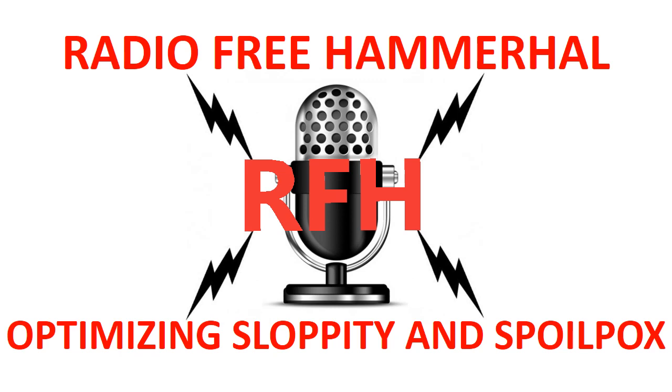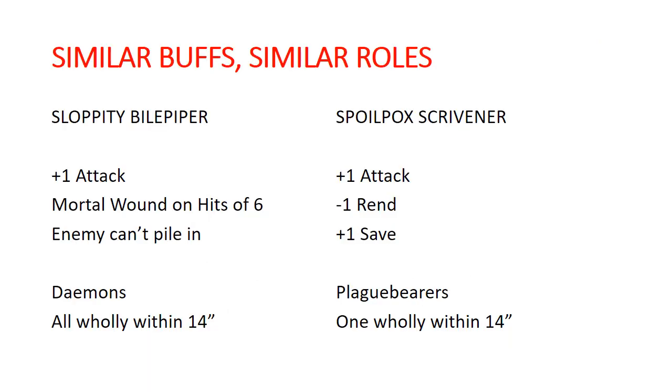Sloppity Bile Piper has three options, all affecting all demons wholly within 14 inches. Spoilpox Scrivener only impacts plague bearers that are wholly within 14 inches, and only one unit at a time. Sloppity Bile Piper can give you plus one attack, mortal wounds on sixes to hit, and preventing enemy pile-in. Spoilpox Scrivener also gives you plus one attack, he can add one rend, or add one to save.